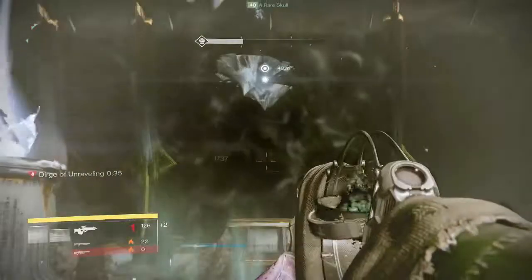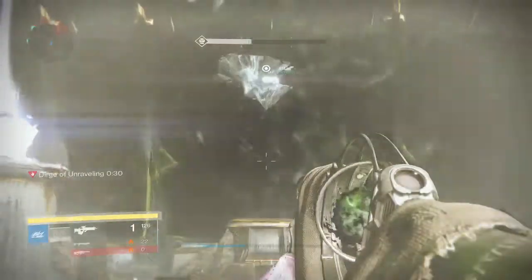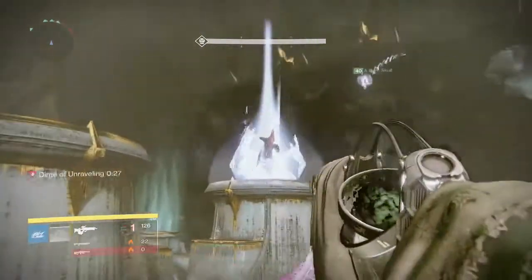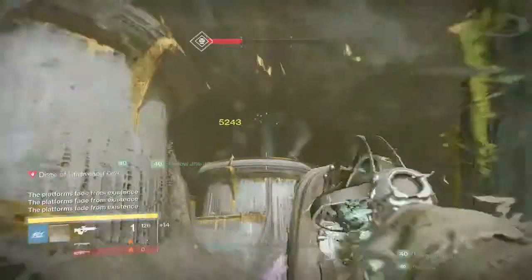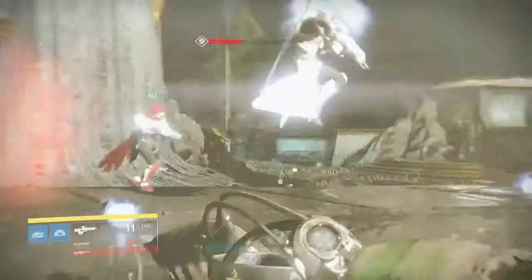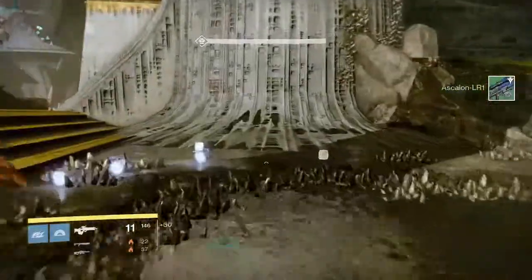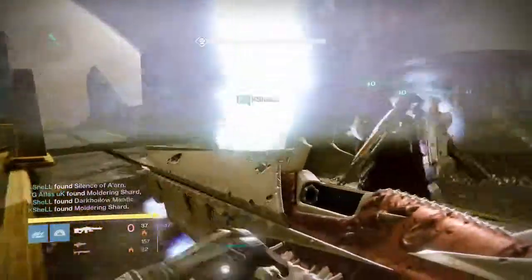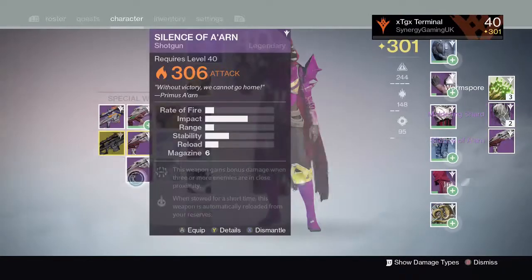One more point: the Touch of Malice is incredibly good at this stage of the raid. When you steal the shield and you're standing inside it, it basically makes you immune, so the Touch of Malice's self-damage effect doesn't work — it won't kill you — but you'll still do double the damage. That covers the end of this step-by-step guide tutorial for the Daughters part of the raid. Hope you guys enjoyed it; if you did, please like, comment, and subscribe.